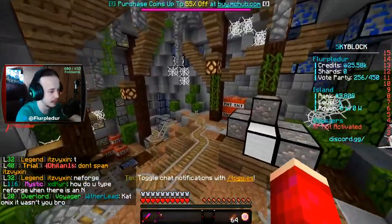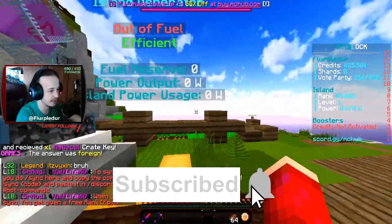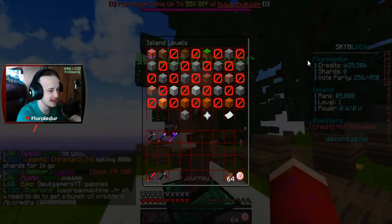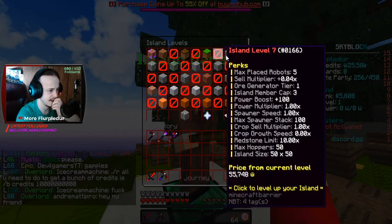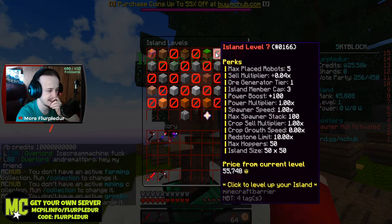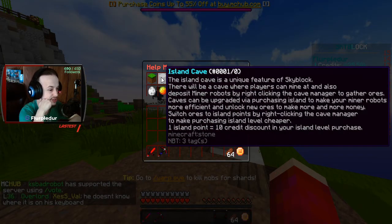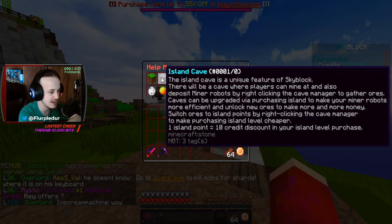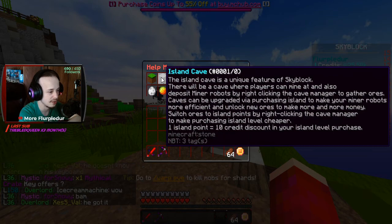I just know that there's PVE, and that was mainly what I was after. I feel like I'm not sure how to start this. I'm just gonna not touch anything for now. So you spend these little credits to unlock levels, and it adds slight things. So I have enough that I could probably get to maybe here. What's the island cave? The island cave is a unique feature of Skyblock. There will be a cave where players can mine.